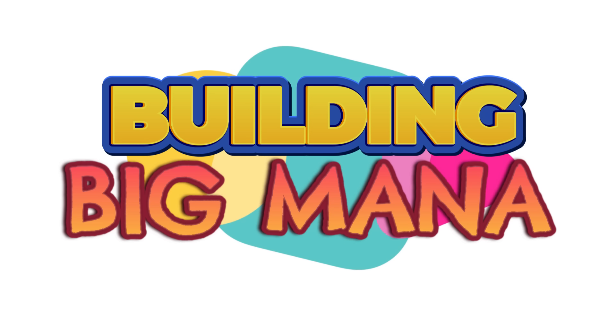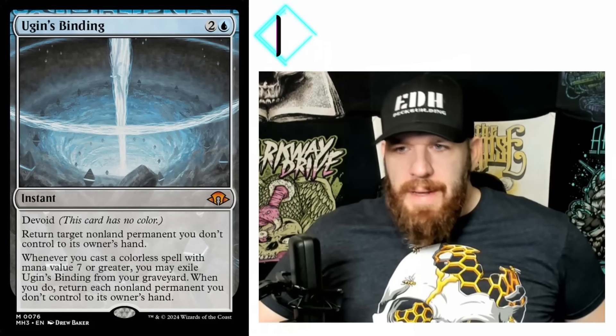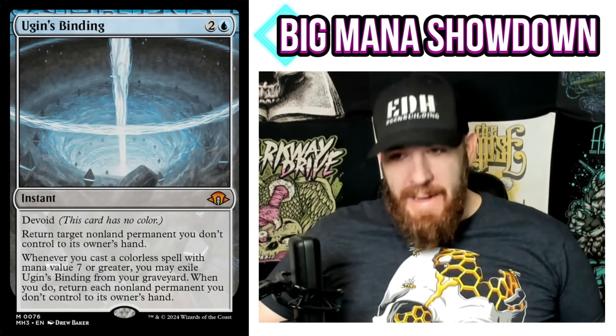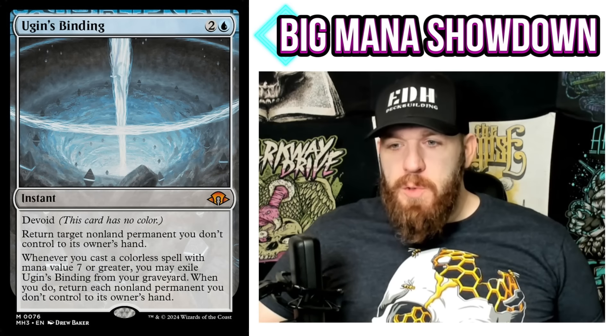Welcome back to EDH deck building. I'm your host Demo, and I'm still going to talk about Modern Horizons 3 a little bit, because there's a particular card from that set that got a whole lot of buzz. A lot of people are trying to figure out how to make it work in a deck, and I thought I'd tackle this one myself. The card is Ugin's Binding — two and a blue instant with devoid: return target non-land permanent you don't control to its owner's hand.